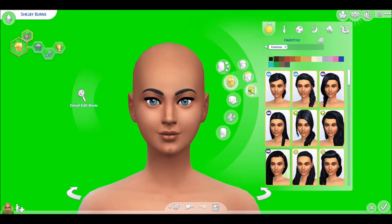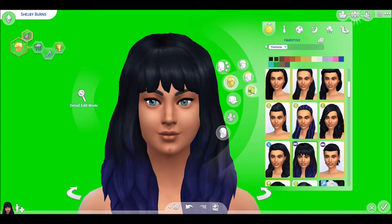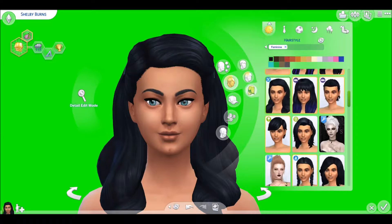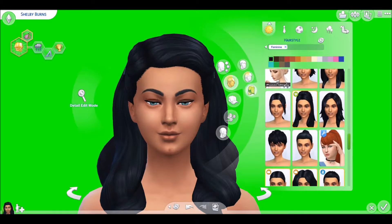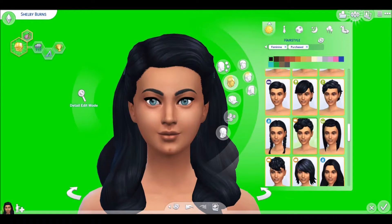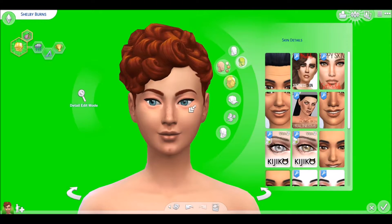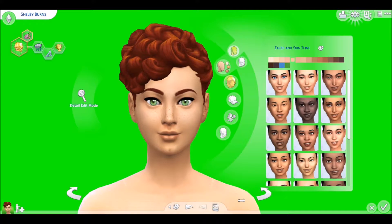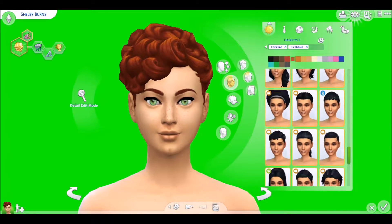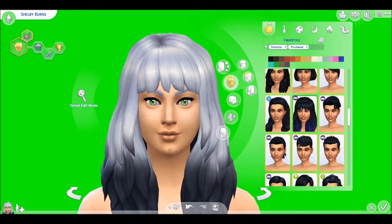She is on the gallery, but you still have to click custom content because I do have default eyes installed in my game, so it shows up as her having custom content. Her beautiful green eyes — or blue eyes, I can't remember what I gave her. I was kind of all over the place with this Create-a-Sim, whether that be a good thing or a bad thing.